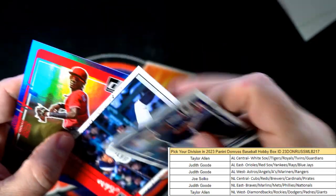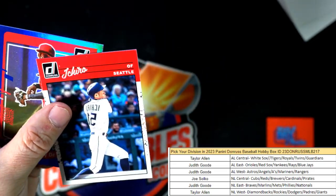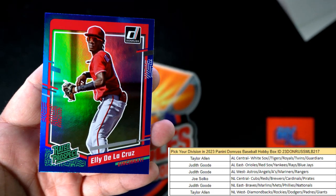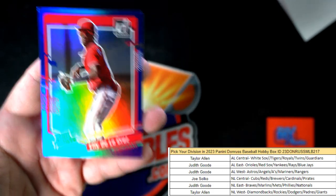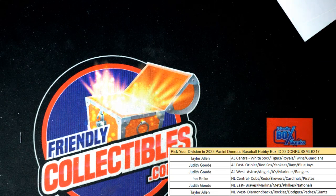Jason Dominguez. Ichiro reverse — there's a reverse. And there's an Ellie De La Cruz rated prospect! Joe, the Ellie comes to you. And Judith, the Ichiro reverse comes out to you. So there we go — that was a good box, man. Yeah, that Ellie is pretty.